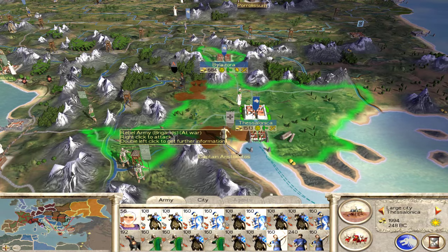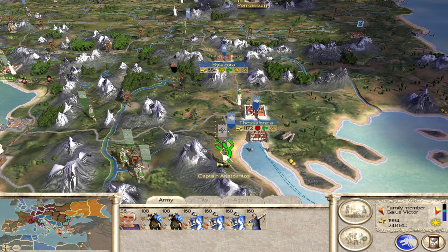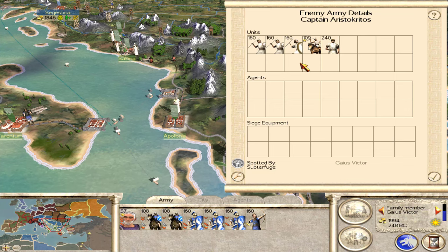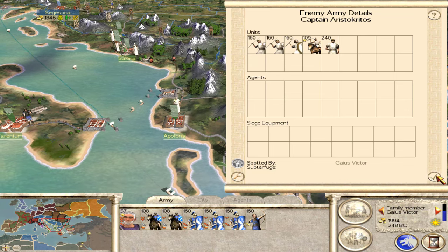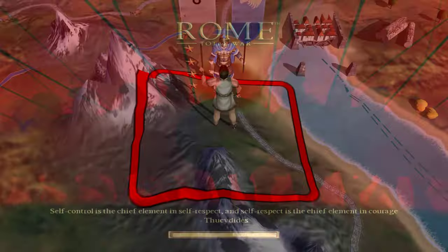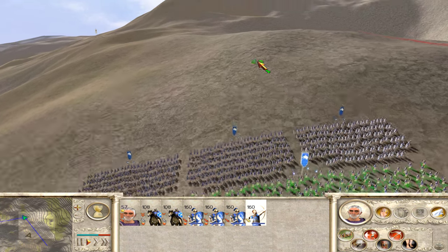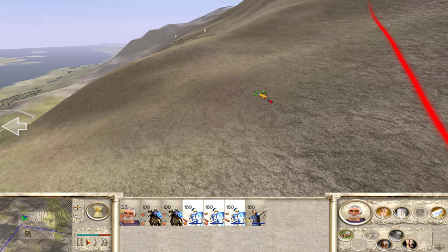I'm going to send Gaius from Thessalonica to take on these rebels. They should be pretty easy — just some skirmishers and a peasant. We've got quite the hills over here, so I'm going to go ahead and get marching up.